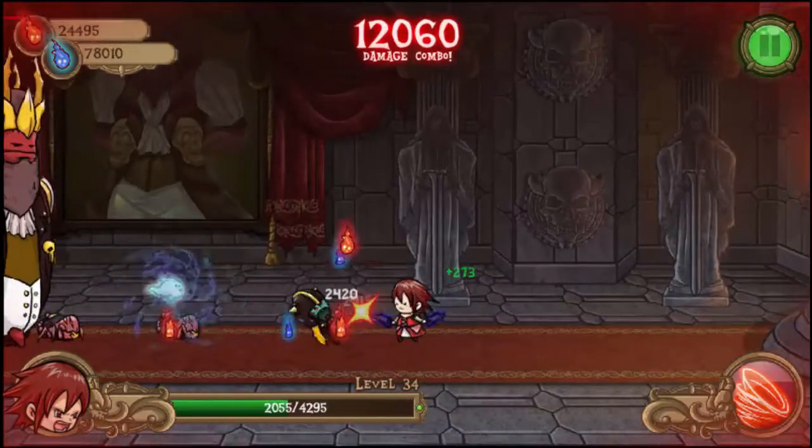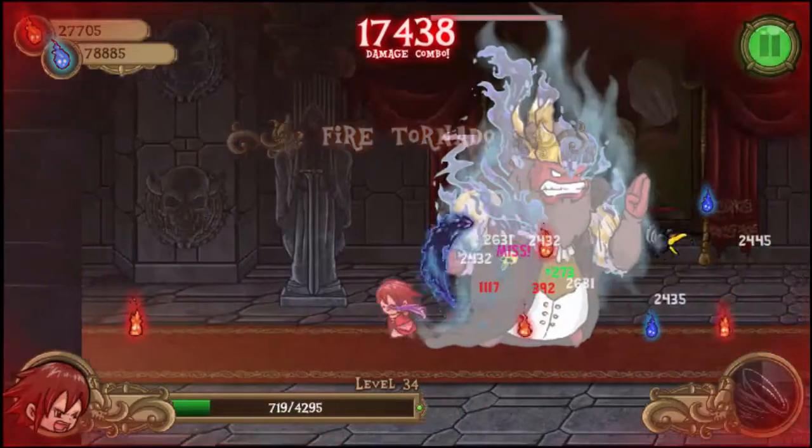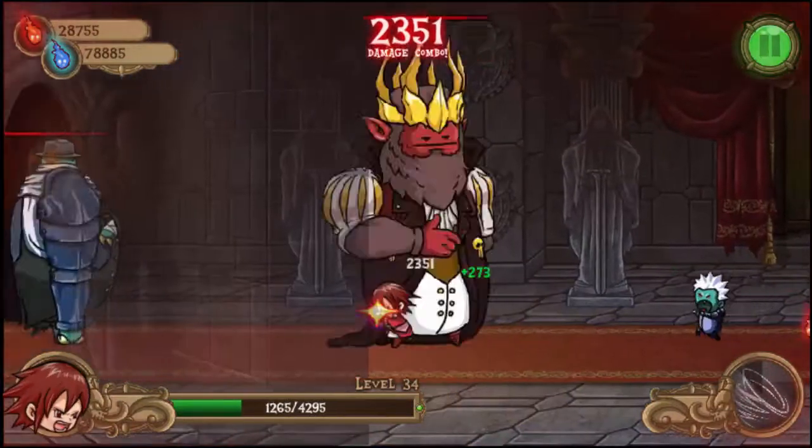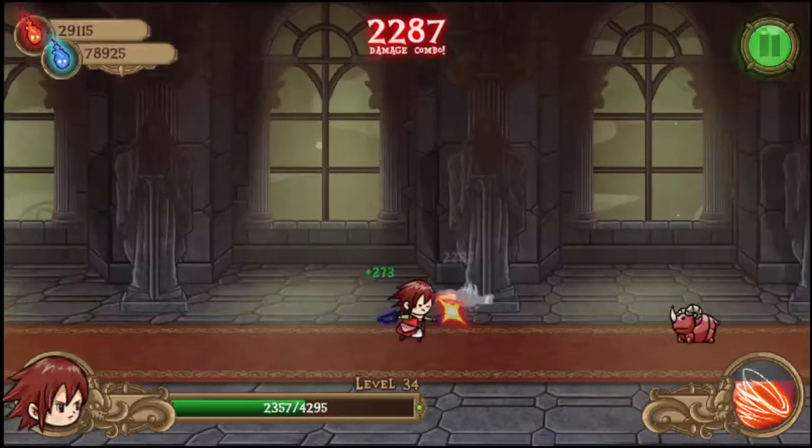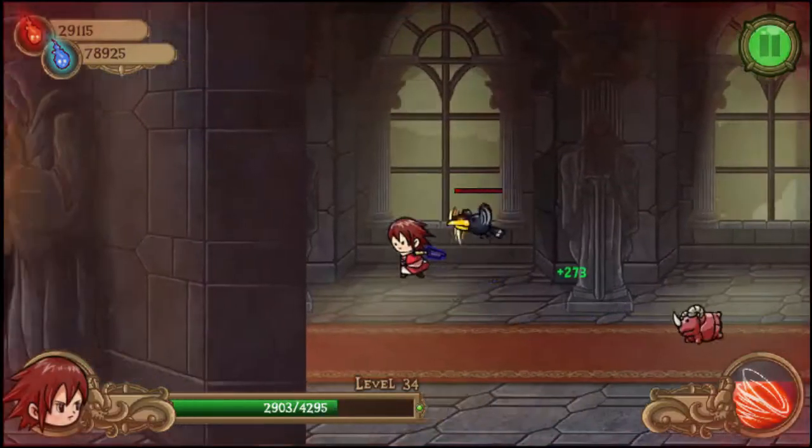In the beginning of the game you get the choice of three weapons: a dagger, a sword, or a staff. Each weapon comes with its own ultimate. The dagger has fire tornado, the sword has avalanche, and the staff has tidal wave.